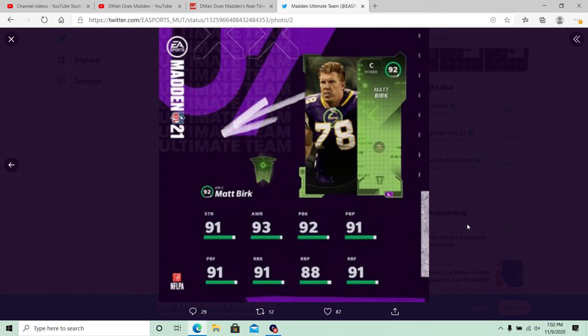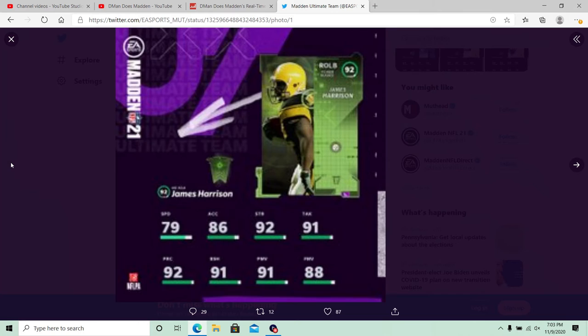I'm really looking forward to a Bruce Matthews soon. I'm not sure if they're going to use him at left guard, center, or right guard — they could use him really anywhere, because he was definitely the most versatile offensive lineman ever. But I'd definitely rather have him at right guard to fill that hole we have there. Matt Burke coming in at center at 92 overall.